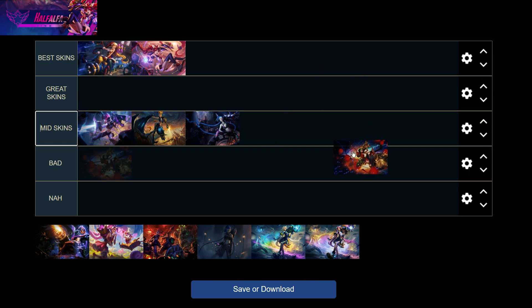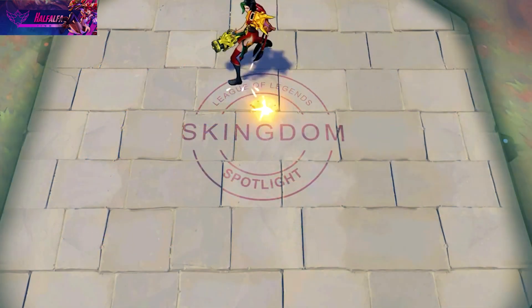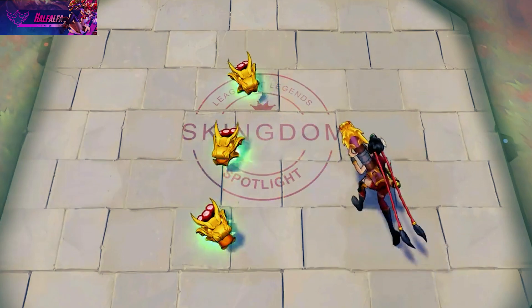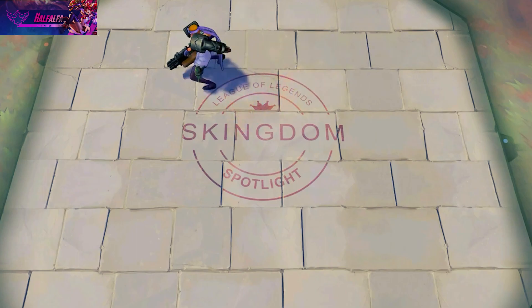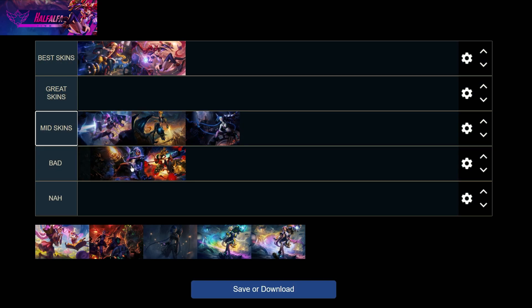Here's where I get a little controversial — I don't like Firecracker Jinx. It just feels kind of clunky and I don't like the overall theme that much. Her traps and her ult are kind of cool, but there are better options. The same goes for Mafia Jinx — I just don't really like these skins. They feel clunky, and a lot of people, especially older ADC players, like them, but I just find them clunky.